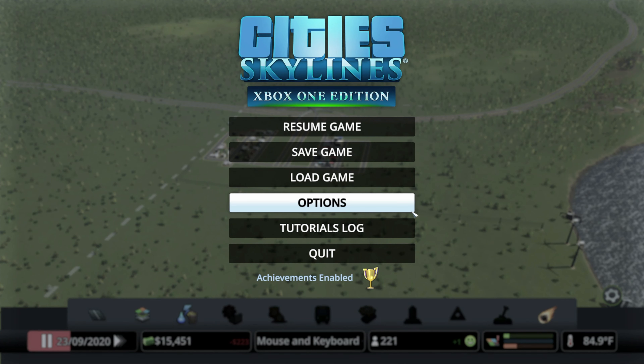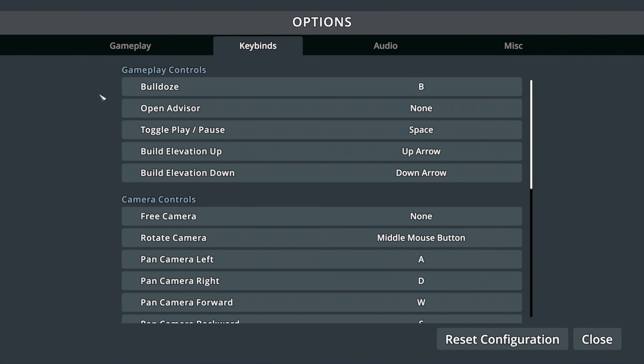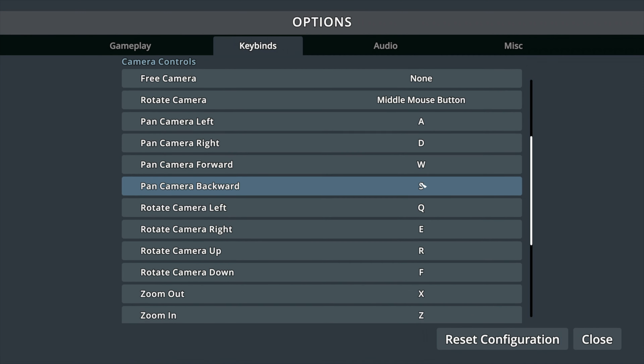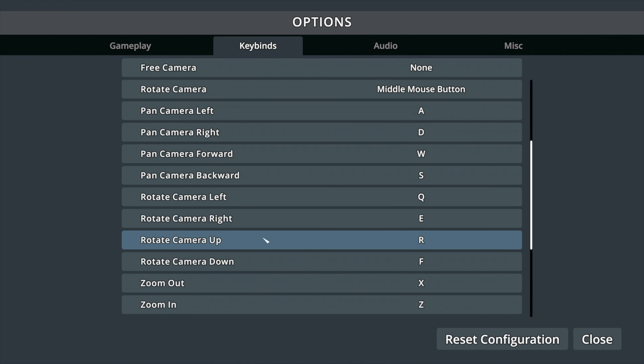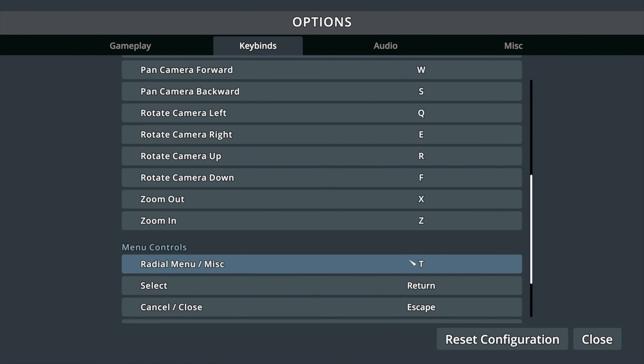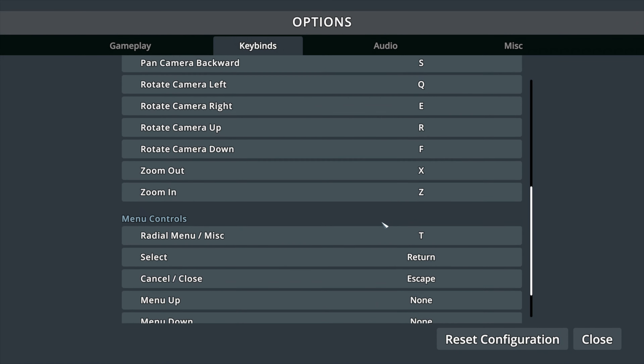You're going to drag your cursor to the bottom right where this little gear is and hit the options in the menu. Then click on the keybinds tab. Here, you can change your keybinds to be whatever you want so that when you hit a certain key, it does a certain action. I had to change the build elevation up and down to the up and down arrows on my keyboard. I also had to change the rotate camera up and down to R and F because they were messed up. So just make sure that everything is okay, and then you're ready to play on your console as if you were playing on your gaming PC with a keyboard and mouse.